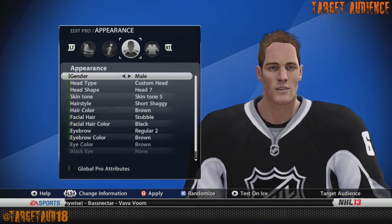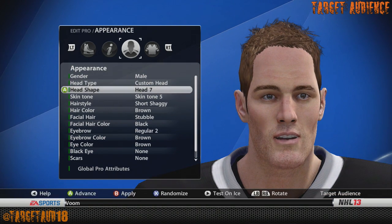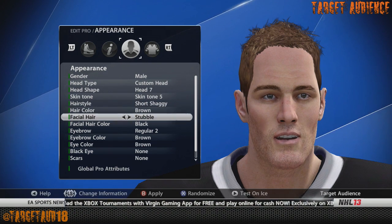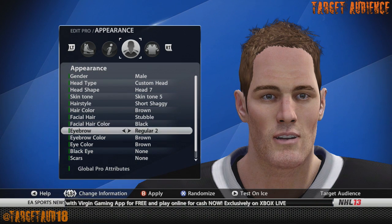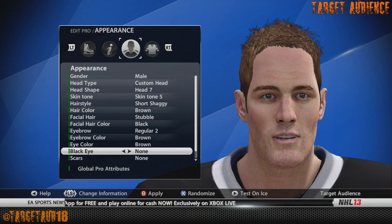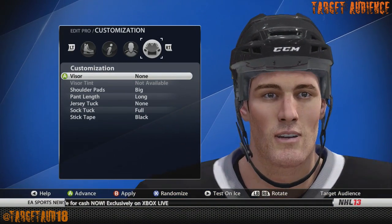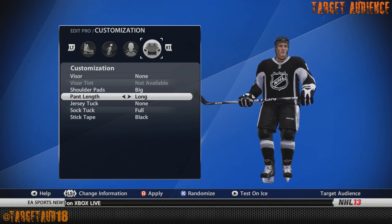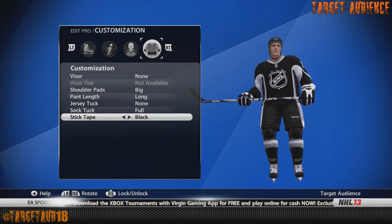Shea Weber, number six, six foot four, 240 pounds. Here's how I built him to look like him: custom head seven, skin tone five, short shaggy hair, brown hair color, stubble for facial hair, black facial hair color, regular two for the eyebrows, brown eyebrow color, brown eyes, no scars or freckles. For customization: no visor, big shoulder pads, long pants, no jersey tuck, full sock tuck, and black stick tape.